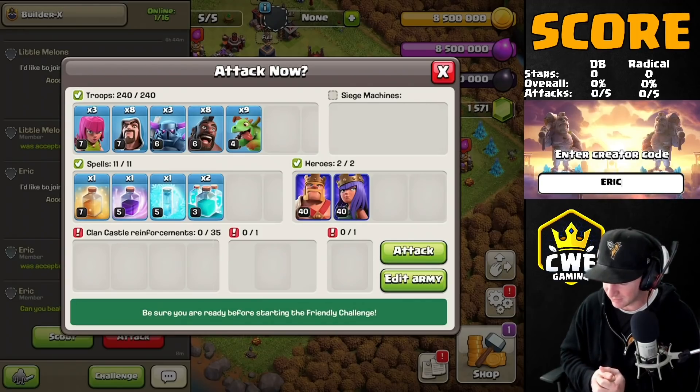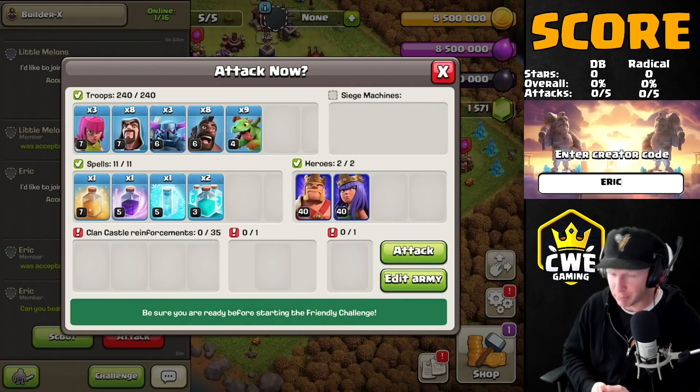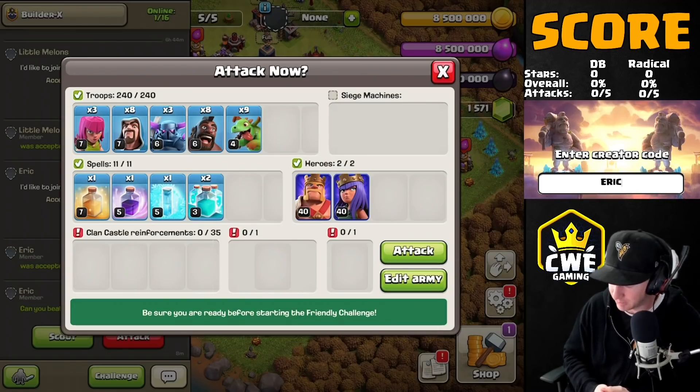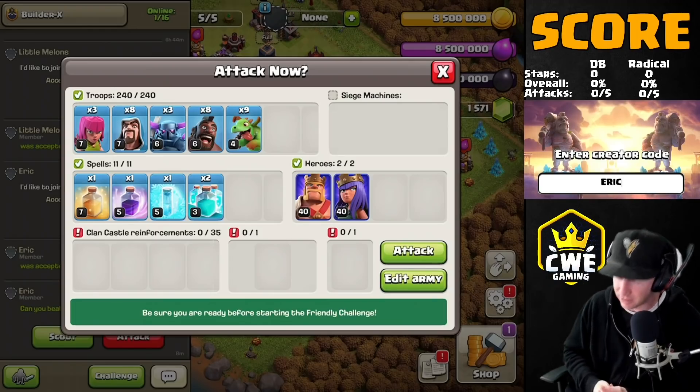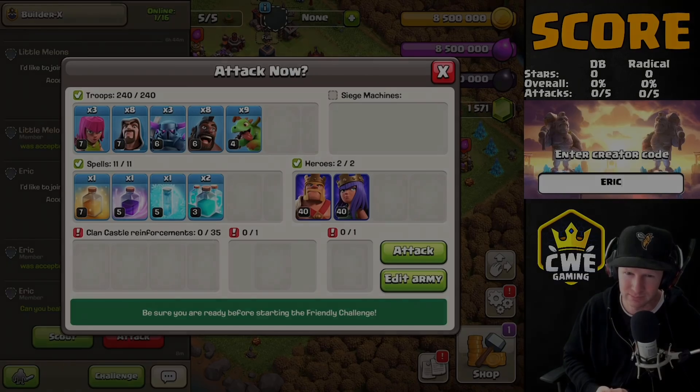This army is actually tweakable with a different CC, and we're going to see that today as Double Barrel takes on Radical. Make sure you hit that like button, hit that subscribe button, make sure you use code Eric, and let's dive right into the first attack of this war.